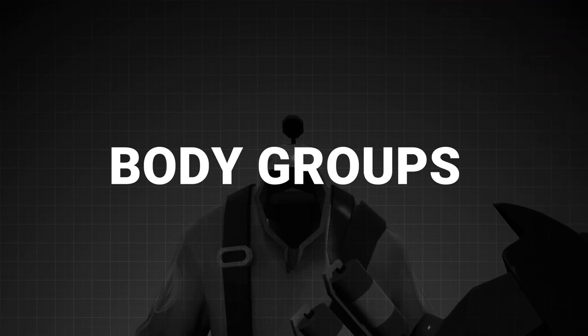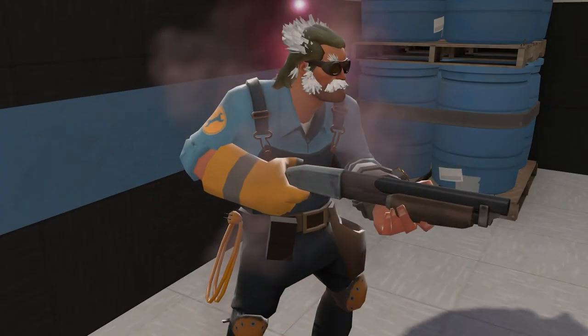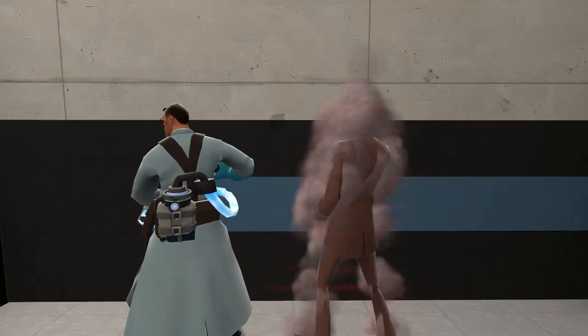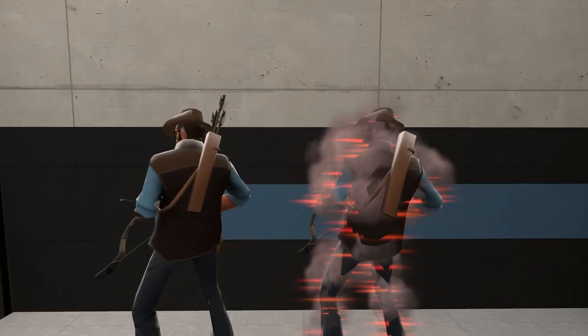For body groups, there's nothing to talk about — it seems they've just been completely forgotten. So the short circuit still has the hand there, the gunslinger is very spooky, the vaccinator has the normal medic backpack, and the huntsman has no arrows.